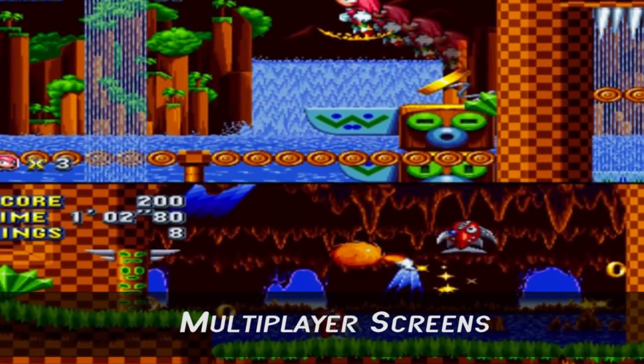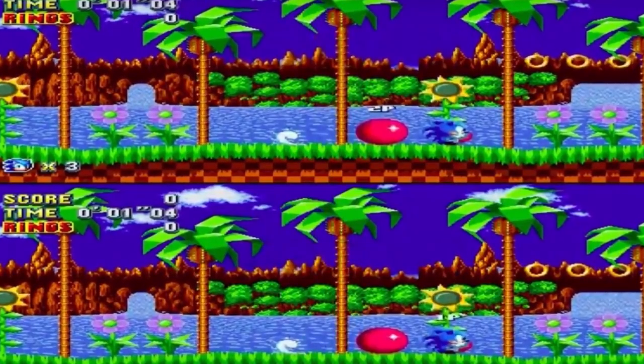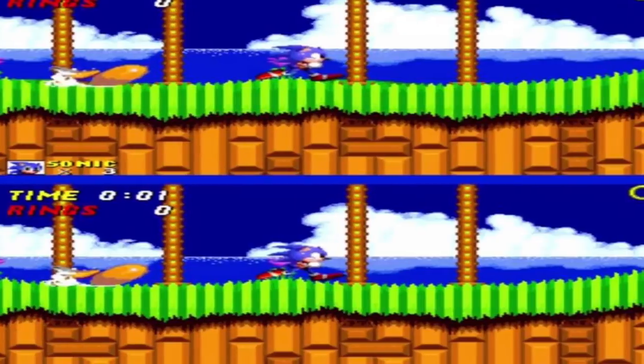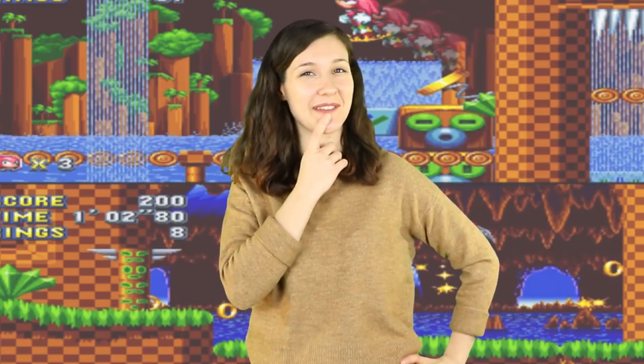Number 7: Multiplayer Screen. Look at that – they're squished, just like the way they used to be. For those of you who've had the joy of playing Sonic 2 in multiplayer, one of the things you may recognize in Sonic Mania is that the multiplayer screens are squished together on the screen, the way they appeared when Sonic 2 was released. Pretty neat – not sure if it's overly practical, but still cool.